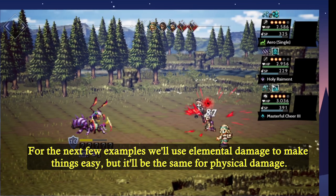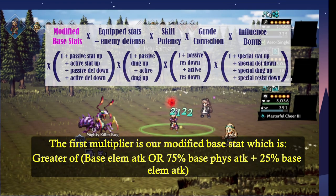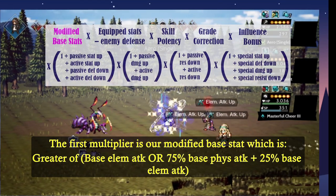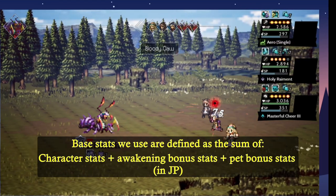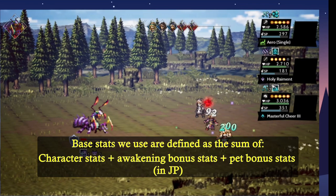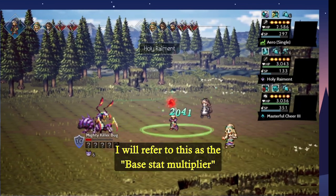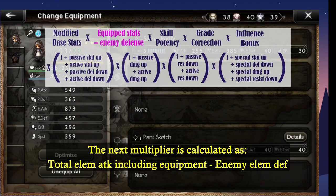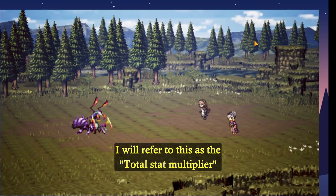For these next examples, we'll use elemental damage to make things easy, but it also applies to physical damage. The first multiplier is our modified base stat, which is the greater of base elemental attack or 75% base physical attack plus 25% base elemental attack. Base stats are defined as the sum of character stats plus awakening bonus stats plus pet bonus stats that are in JP. I will refer to this as the base stat multiplier. The next multiplier is calculated as the total elemental attack including equipment minus the elemental defense of our enemy. I will refer to this as the total stat multiplier.